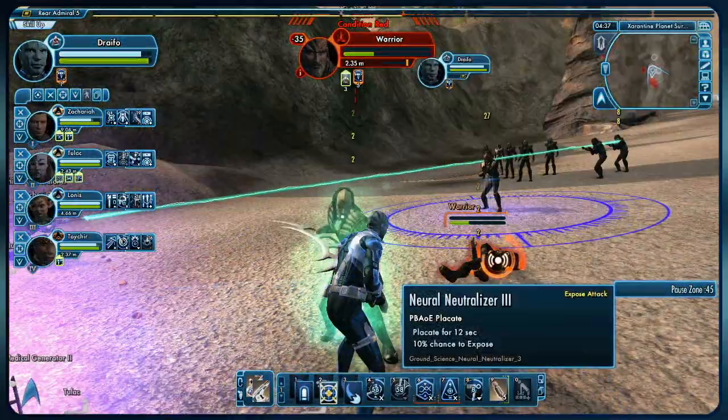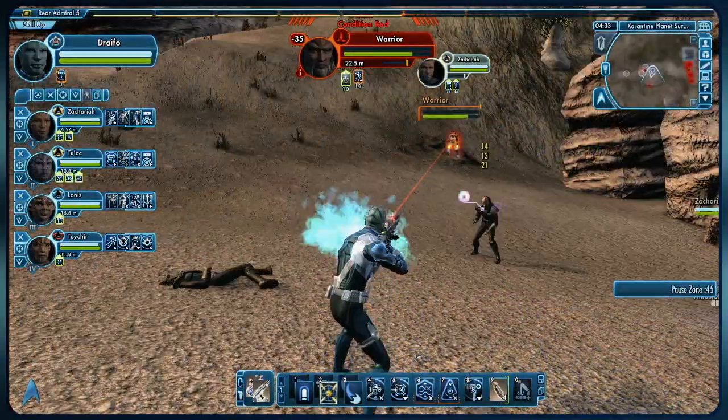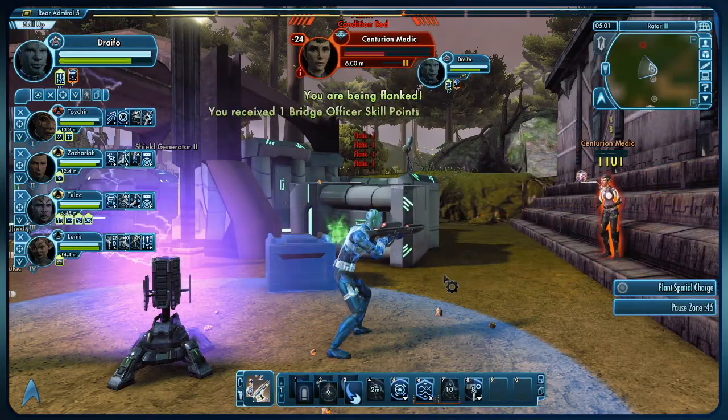In the middle of an intense battle, it can be difficult to keep track of which enemies are exposed. Press the G key and your captain will automatically target the nearest exposed enemy.